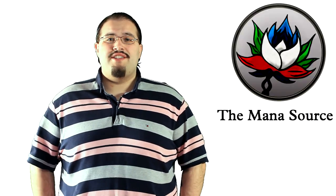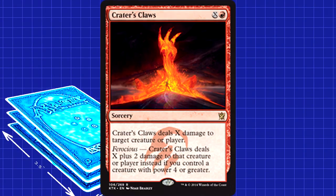The remaining 6 spots in our deck go to burn spells. Lightning Strike is simple, efficient, and an instant — which is more than a lot of burn spells in Standard can say. We run 2, saving our other 4 slots for Crater's Claws. While it is a sorcery, if you have Ferocious online then it matches Lightning Strike in damage-to-cost ratio, and can continue to scale up with your mana.